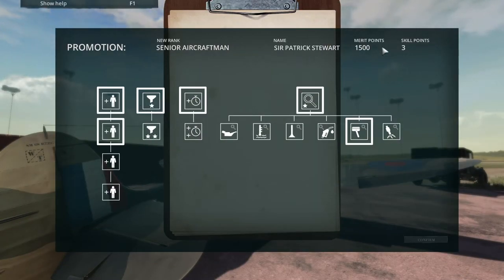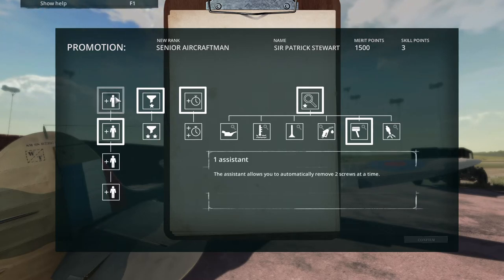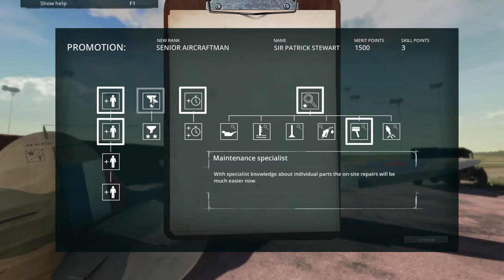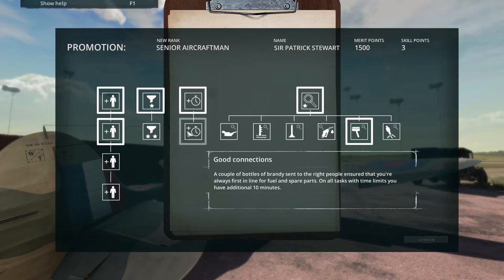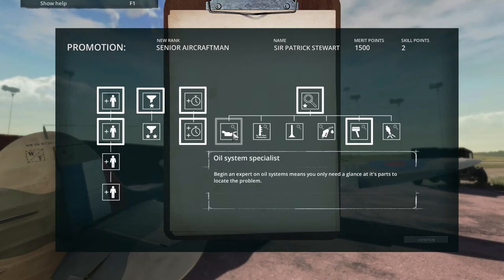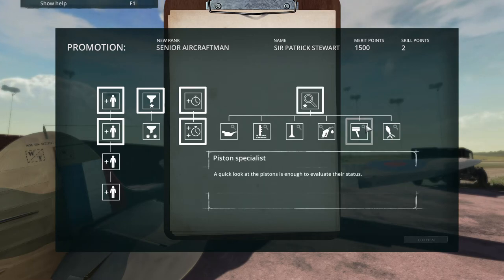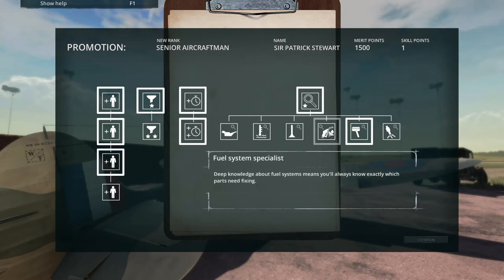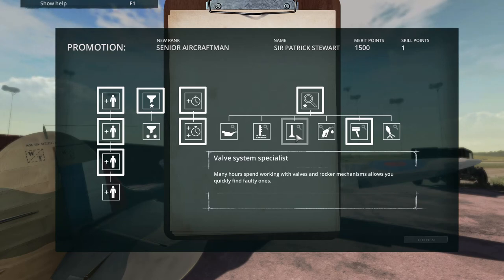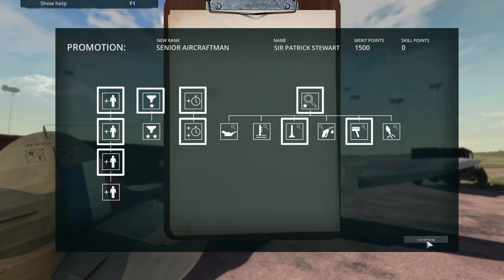Now we get to upgrade some stuff. Senior aircraftman — we have three skill points. Also hire one more assistant so we don't need to spend that much time with these screws and bolts. Sometimes the timed missions can be a little bit stressful or difficult. Let's get another assistant and system specialization. And confirm.